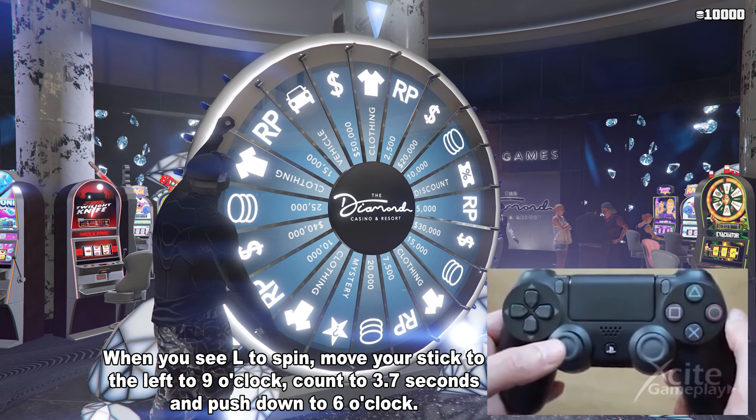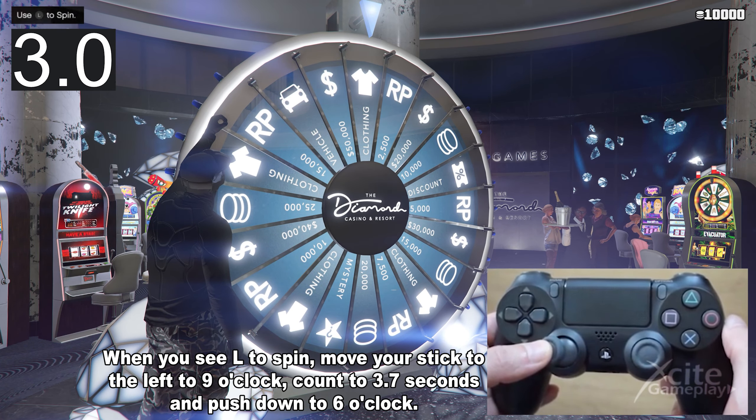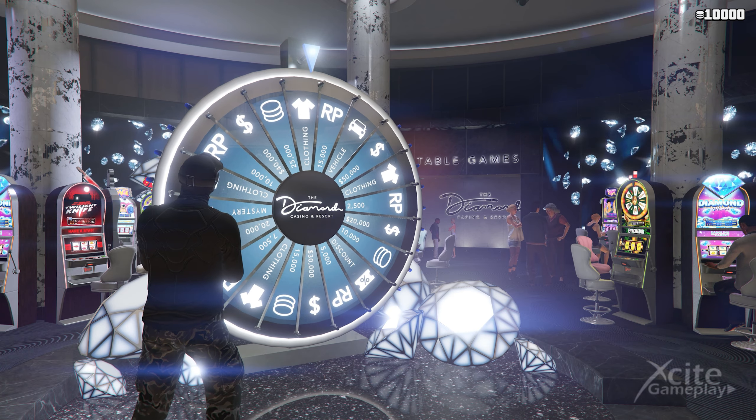When you see L to spin, move your stick to the left to 9 o'clock, count to 3.7 seconds and push down to 6 o'clock. The wheel will spin very slow, but just enough to land exactly on the car.